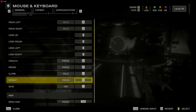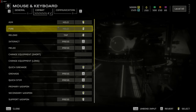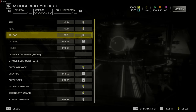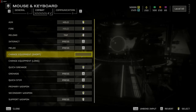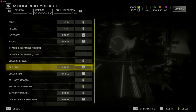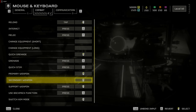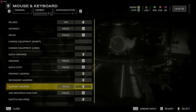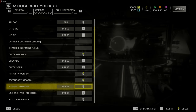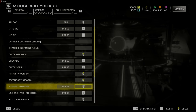Next, click Combat. Change Reload to your Front Thumb Mouse Button. Change Quick Grenade to Middle Mouse Button. Change Quick Stim to Press Q. Change Primary Weapon to Mouse Wheel Up. Change Secondary Weapon to Mouse Wheel Down. Change Support Weapon to your Rear Mouse Thumb Button. This will help you switch weapons while on the run and throw grenades at the hordes chasing you.